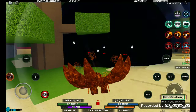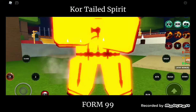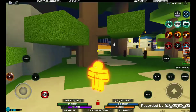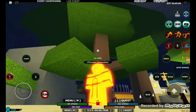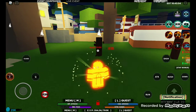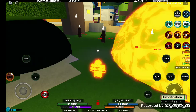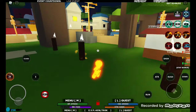Now we go to the Chakra Mode, form 6. Look at this — isn't this sick? We got the Q, still the same, and we got the Z — double tail beast berserk, whatever it's called.